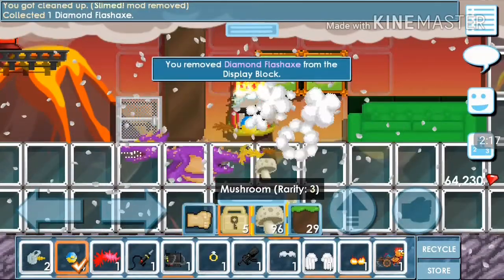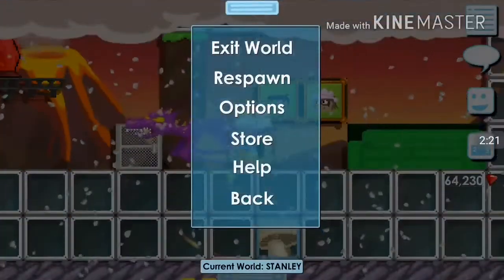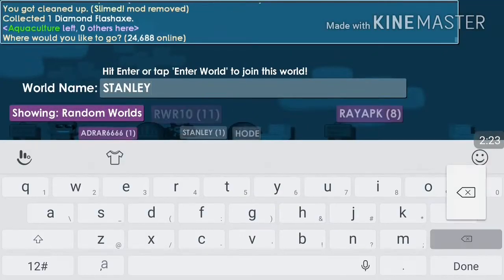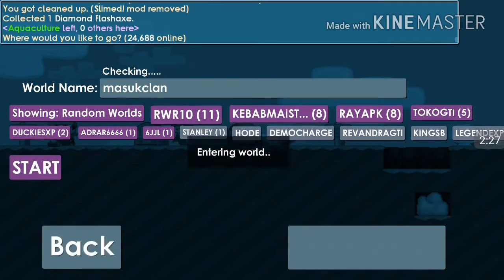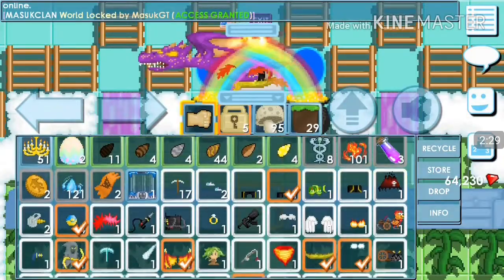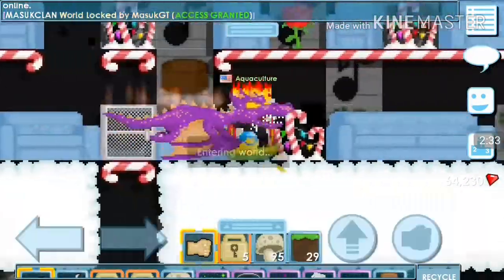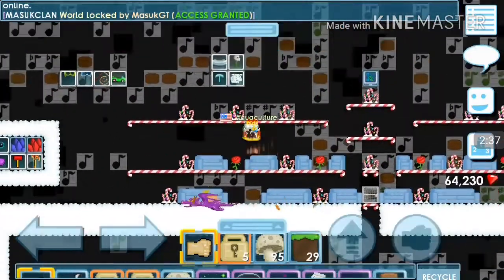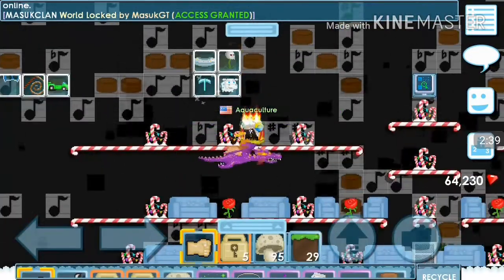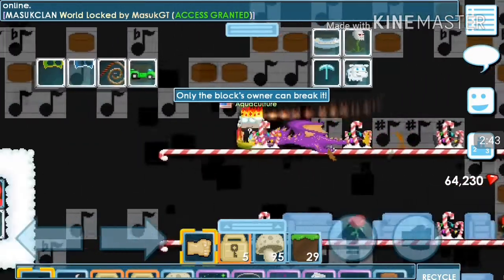As you can see guys, not only me who has this problem — everybody's having this problem as well. Let's go to my friend's world called Masuk Clan. You can see my DX and all my items there. My friend is actually very shocked about this. Please subscribe to his YouTube channel as well because he's also making a video about this glitch and he's putting his DX here.